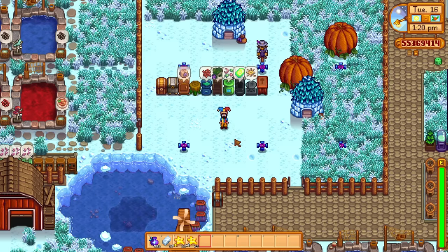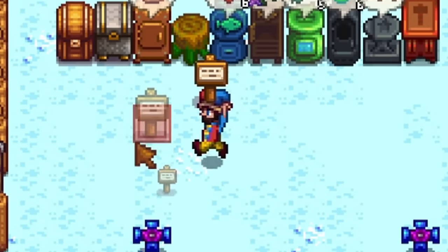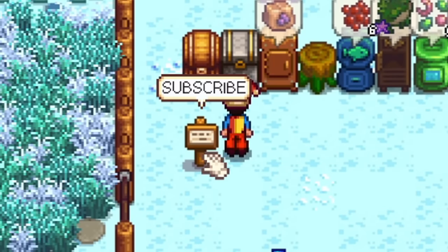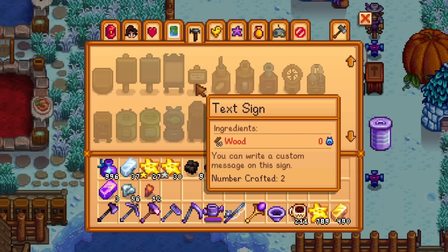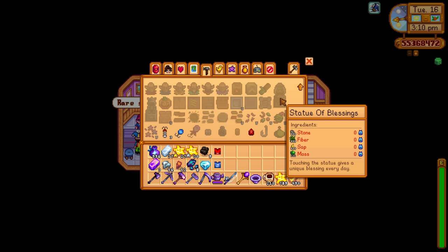Now moving on to some other crafting items: the new text sign. The text sign is a new sign in the game which allows you to show a little message when you highlight your cursor over it — great for storage, labeling things, or buildings. It's very easy to craft; you just need 25 pieces of wood, and you write custom messages. Great for multiplayer as well, and you don't need to do anything to get the recipe — it's automatically unlocked at the start of the game.